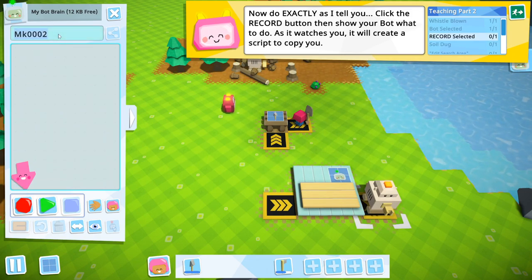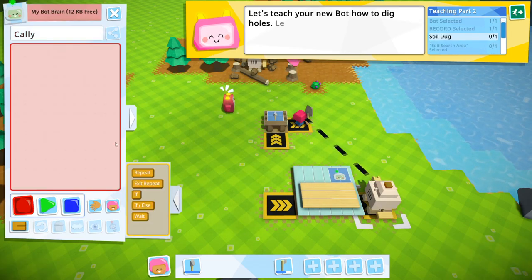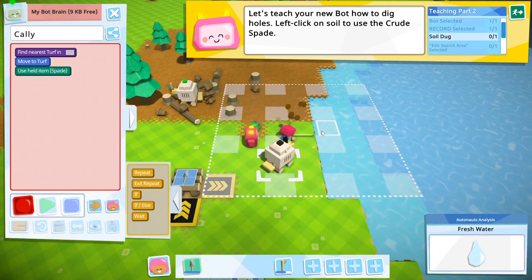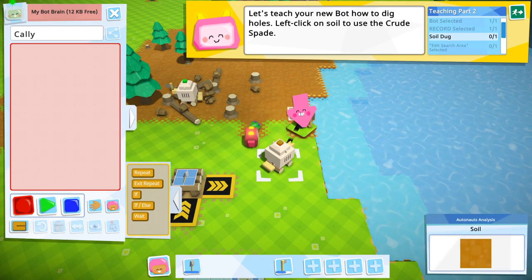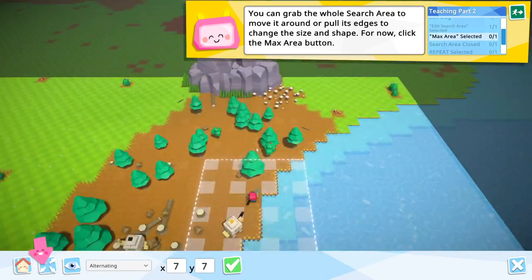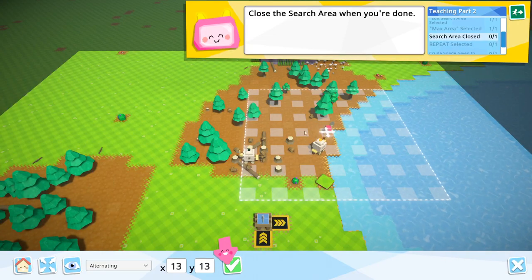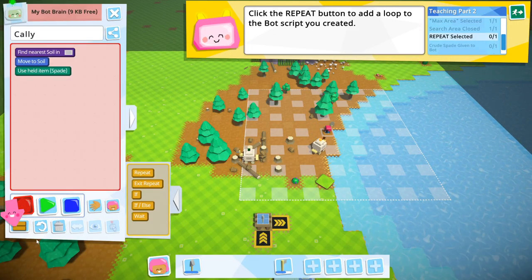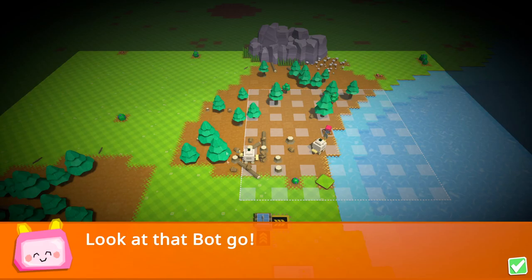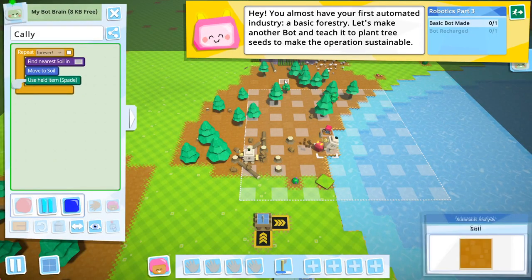We'll get the spade and name this one after my second cat. Left click on the soil — it's turf. Look at that bot go!